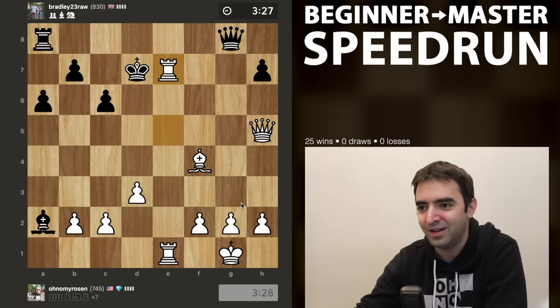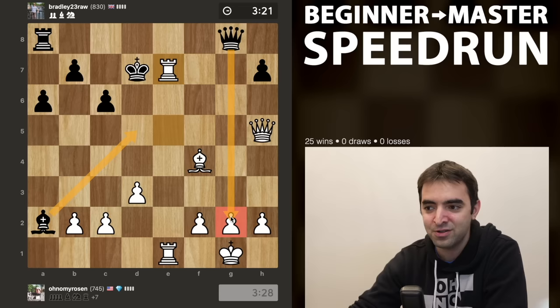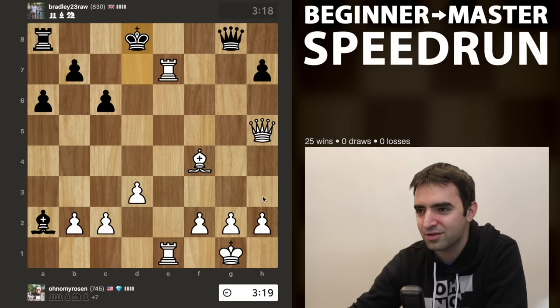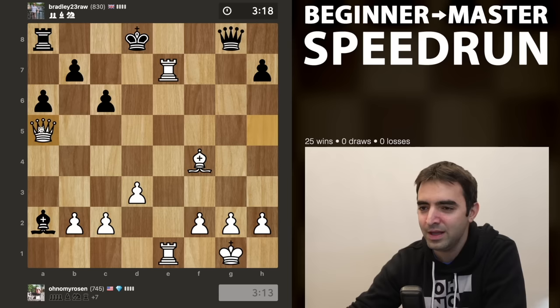Sometimes this is a good mental exercise - when you're completely winning, you just want to take a moment and ask yourself how can I possibly lose this position. That will hopefully allow you to avoid making a fool of yourself. Really the only way white can lose here is if I allow a checkmate on g2 or somehow allow a back rank mate. From here I see checkmate in three moves.